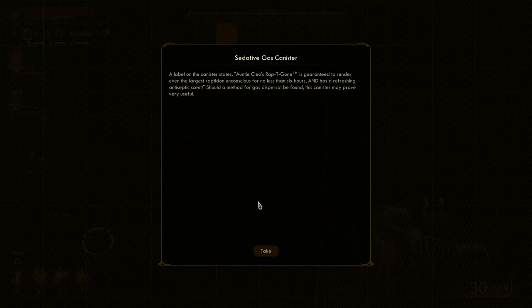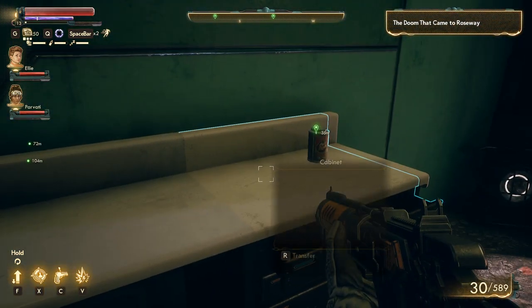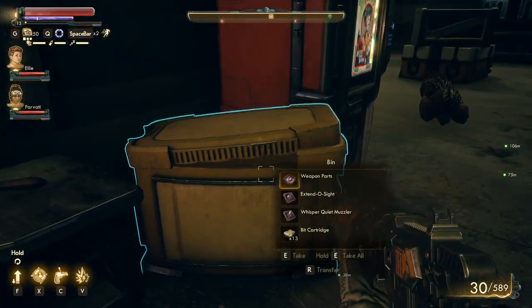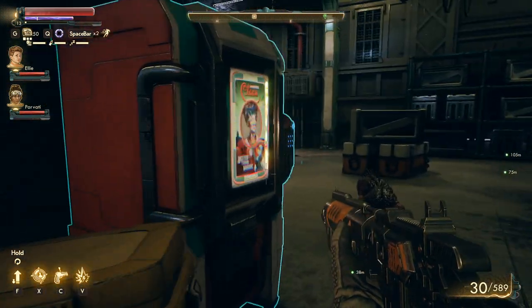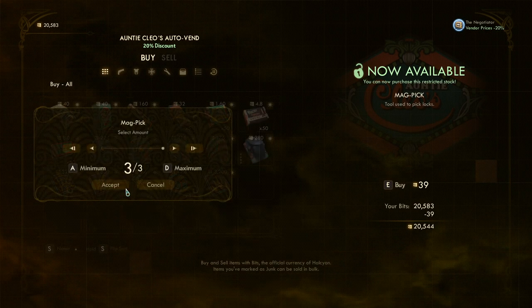The label on the canister states: Auntie Cleo's Rapti-Gun is guaranteed to render even the largest raptadon unconscious for no less than six hours and has a refreshing antiseptic scent. Should a method for gas dispersal be found, this canister may prove very useful. Wow, okay — it's certainly not too big to carry around apparently. I guess we buy that — yeah, these are very pricey.